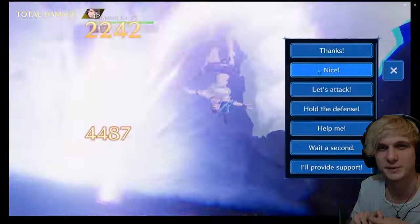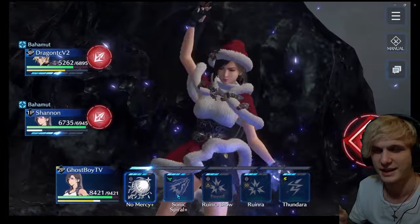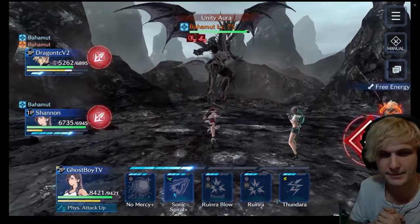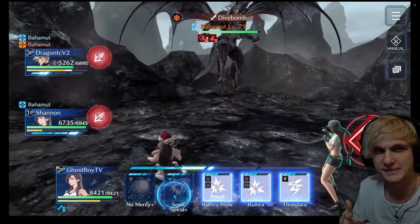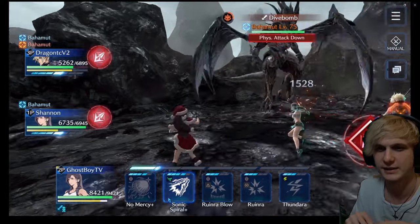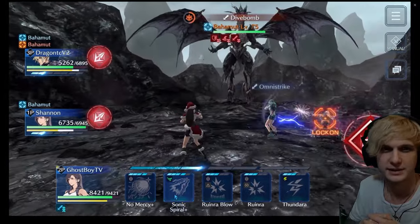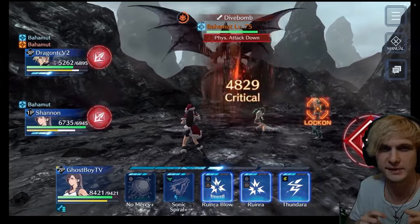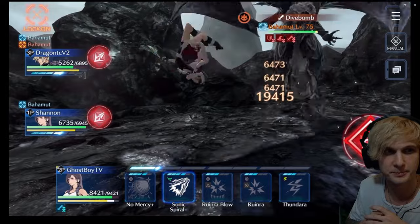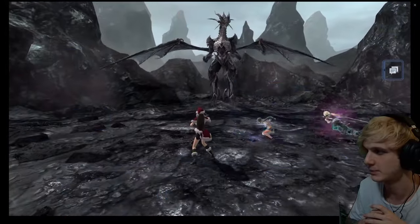We start off with a Somersault right away — nice. There isn't much more to say about this battle. It is pretty straightforward, and I'm just hoping that some of our team setups gave you a good idea of what you'd like to use. It doesn't have to be perfect. Shannon's using Omni Strike to bring some physical attack down this time, which is neat. I can pretty much let the battle speak for itself at this point.